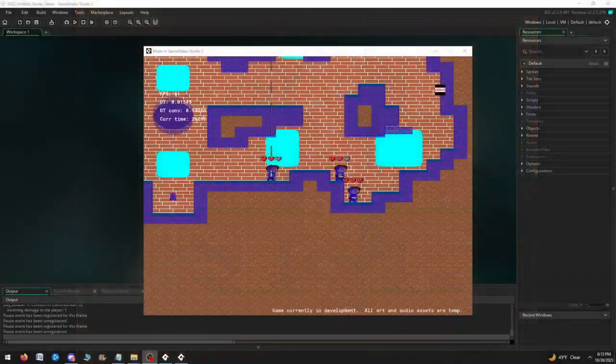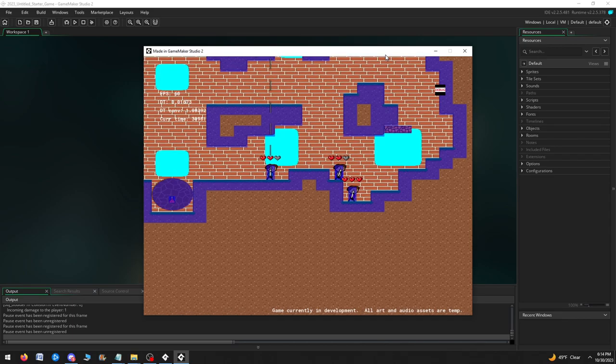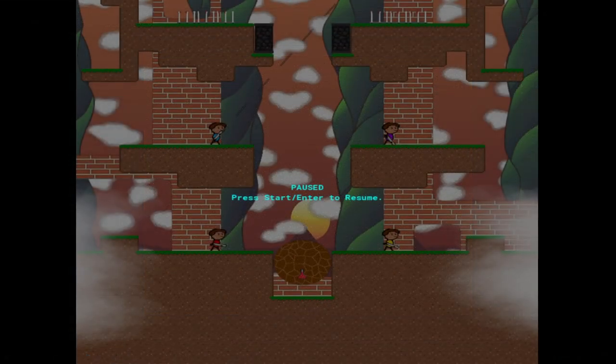There were still a few cases where my player movement scripts weren't using the line collision technique I mentioned in my earlier video. This was causing players to fall out of the world in some cases, so I added the line collision checks to those scripts as well.